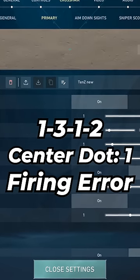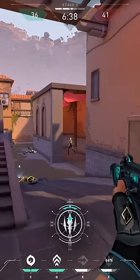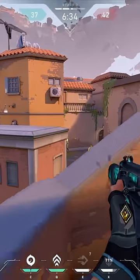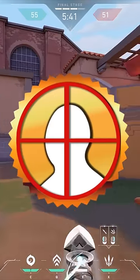Number two is 1312 with center dot size 1 and firing error. This is Tenz's new crosshair and it's dynamic, meaning it has firing error. This crosshair is really clean and I like how it's super thin so it doesn't obstruct your vision and allows you to get clean headshots just like Tenz.